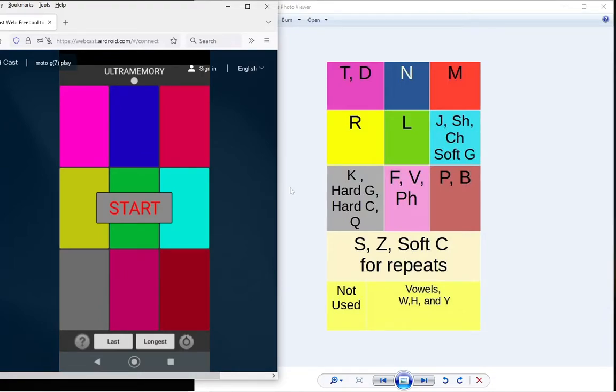This is the sixth video in my Follow Me series. Rather than doing the usual 20-round game that I need to beat the machines, I'm going to be shooting for 100 plus rounds. The software I'm using is Ultra Simon, also known as Ultra Memory. I'm using it on my phone and casting the phone to my browser.